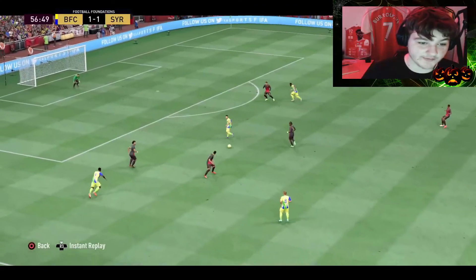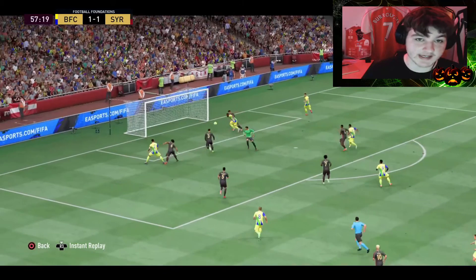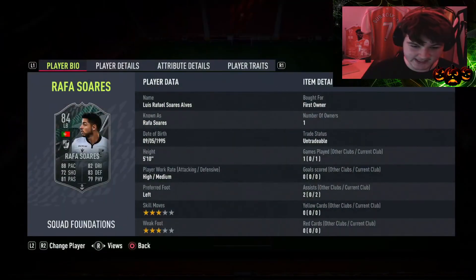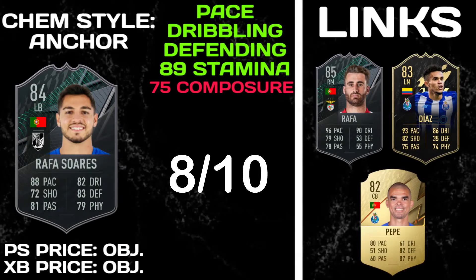A prime example of what he offers going forward — he was on overlap and balanced, making that run into the gap, which is absolutely class from him. Boys, as you can see he actually got two assists. I don't know where that second assist came from, but he's got two assists in one game from left back — that is absolutely unbelievable. Let's hop over to the pros and cons screen.